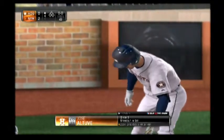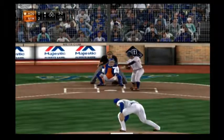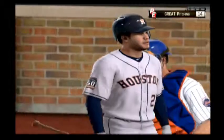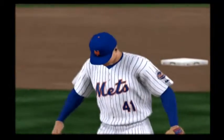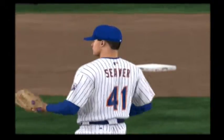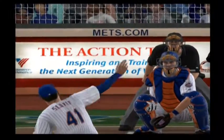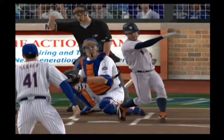Jose Altuve will stand in now to get us going here in the fourth. Struck him out, and he becomes the ninth strikeout victim thus far. In the first two games of this series, he's already struck out a total of four times now. You get to where you just hate taking that walk back to the dugout. It's a very frustrating feeling.